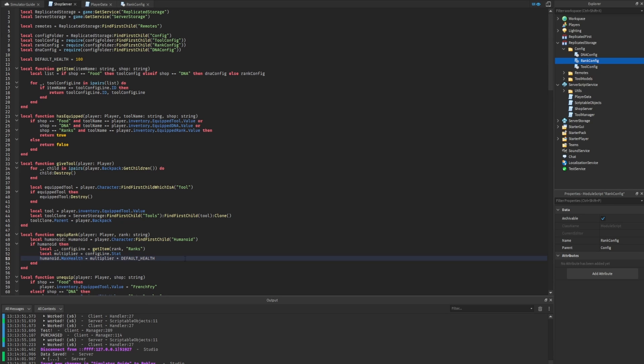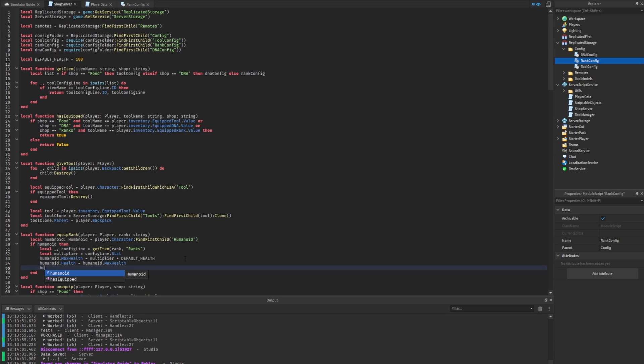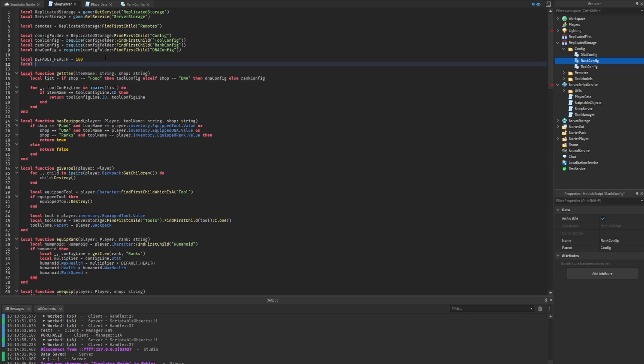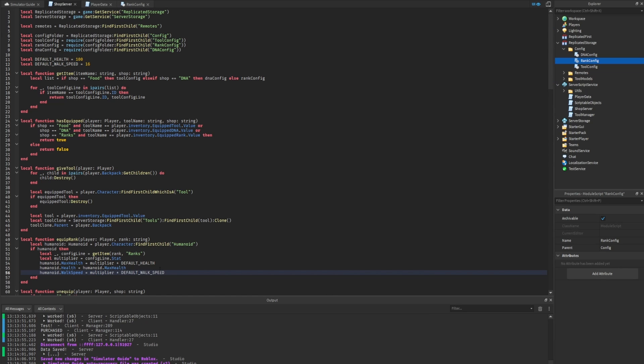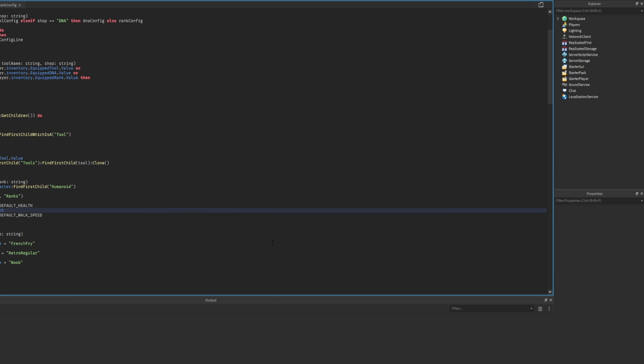Now we set the humanoid's max health to 'multiplier * HEALTH', then set current health to max health so they fully regenerate instantly. We also create a 'DEFAULT_WALK_SPEED' constant set to 16, then set the humanoid's walk speed to 'multiplier * DEFAULT_WALK_SPEED'. Now we can test this in-game.